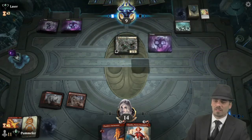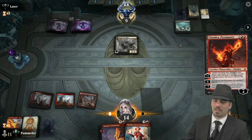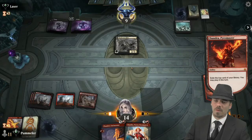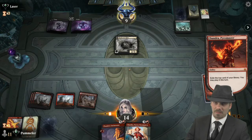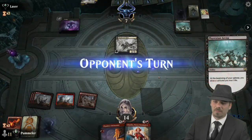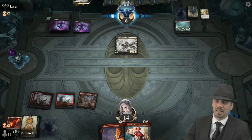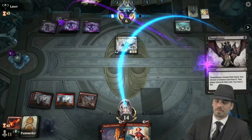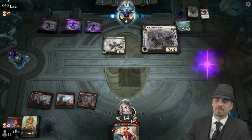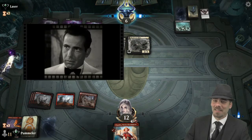Murderous Rider entering the battlefield — unfortunate but understandable. Chandra Pyromaster comes down and we zero to find a land. Holy crud, our opponent just has all of them — every Murderous Rider in the deck. Unfortunately these all have lifelink. Murderous Rider number two, three, or seven — there are a lot of Murderous Riders over there. Feels bad. Now we're finally getting all our lands.